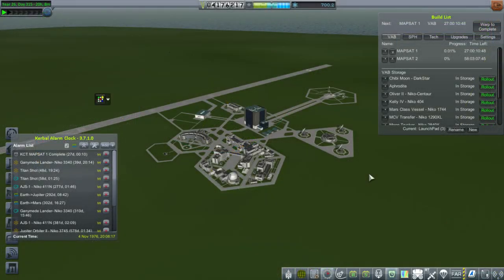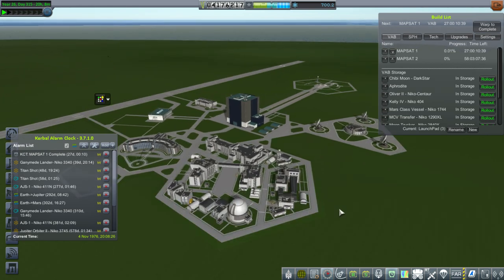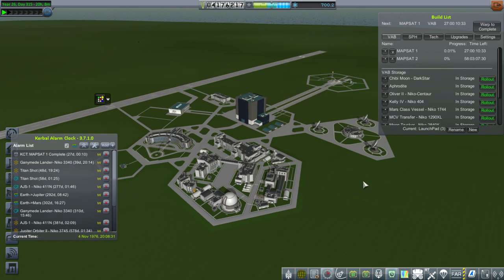After an extremely long and arduous design process, I've got MapSat 1 and MapSat 2. I'm not going to go over them right now — I'll do that in flight when they launch. But basically they're just one of the survey scanners on top of a very big rocket meant to be sent to Jupiter or Saturn. MapSat 1 has substantially less delta-V and is on a smaller rocket, hence its shorter build time. MapSat 2 is on a much larger rocket, so it's more likely to be successful at getting to its destination.